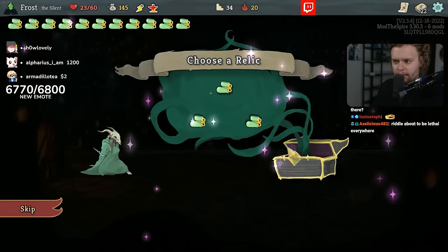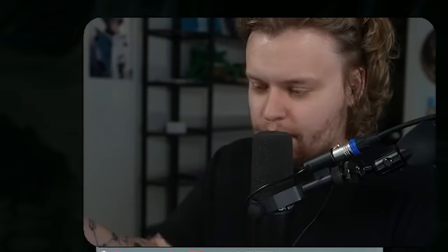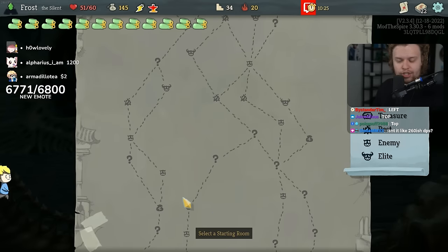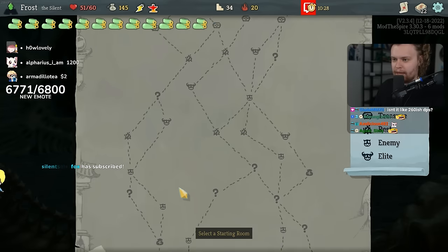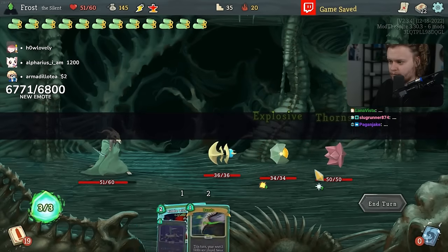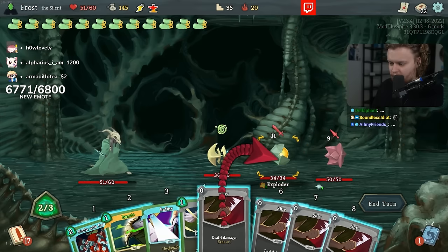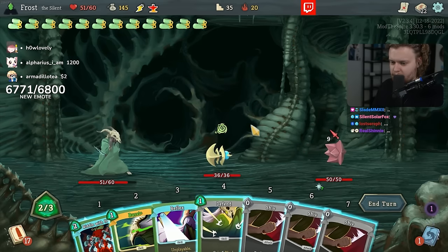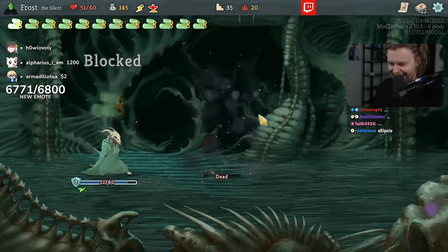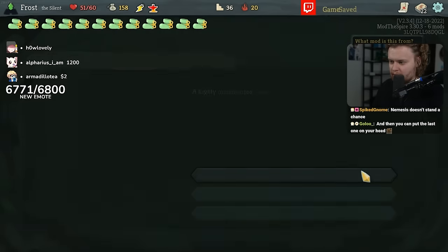We took the right boot last time, which means we obviously have to take the left boot so that we have one for each foot. It's the smartest play. Right now I like that this shows the threshold — we are currently dealing less than 60 damage, and it just does 60 damage instead. But it's only on attack damage, keep that in mind.